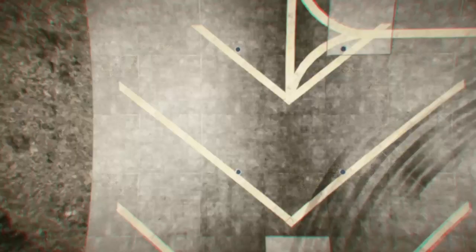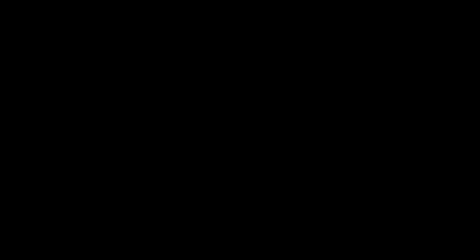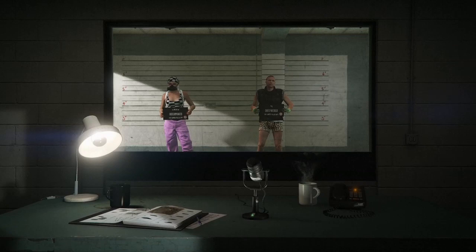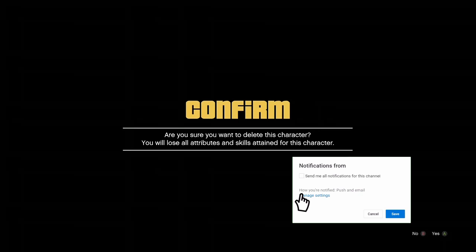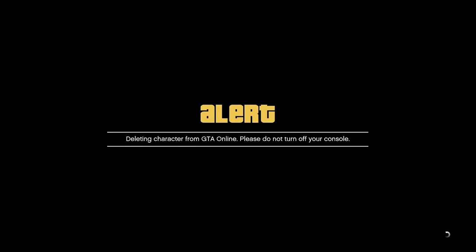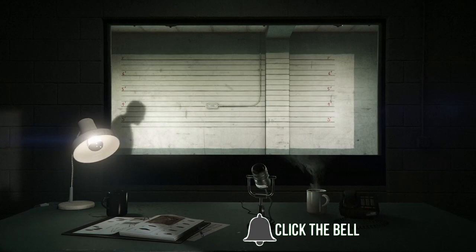If you get an alert, go ahead and accept it. Once you load in, hit your pause button, go to online, and go to choose character. Once loaded inside, go over to your male character and delete them — it's very important you delete your male character and not your main female character by accident. Go over to your second character and delete them. Once you delete your second character, two new characters will walk in; from there just hit your back button and it's going to take you inside of single player.